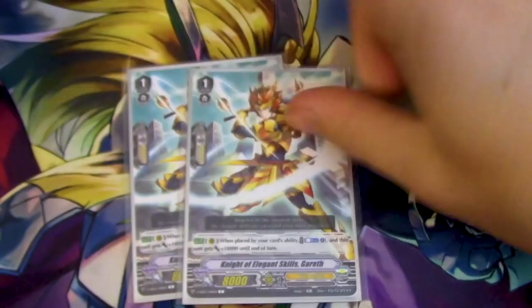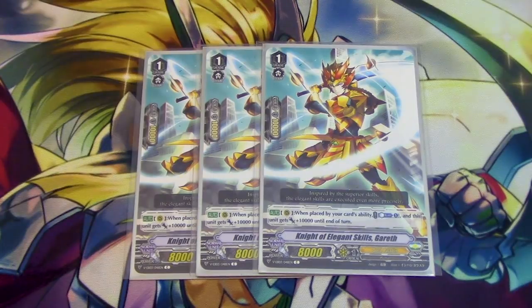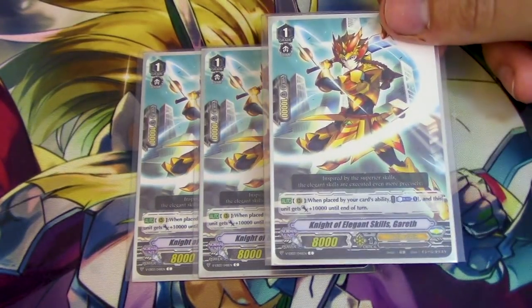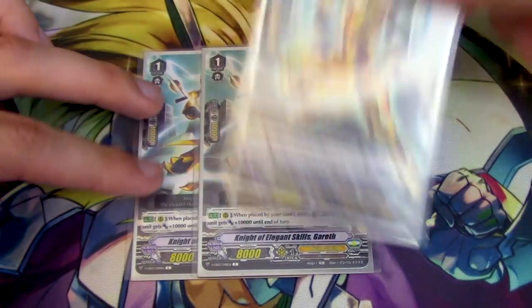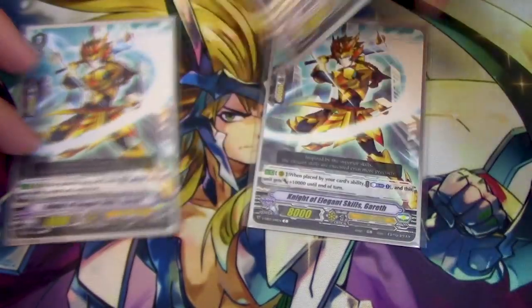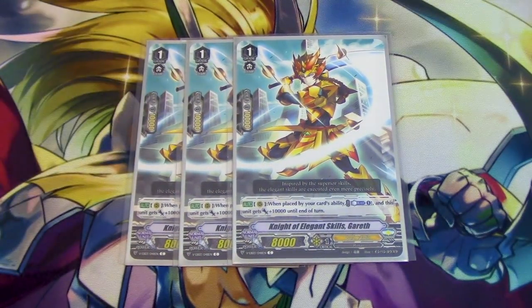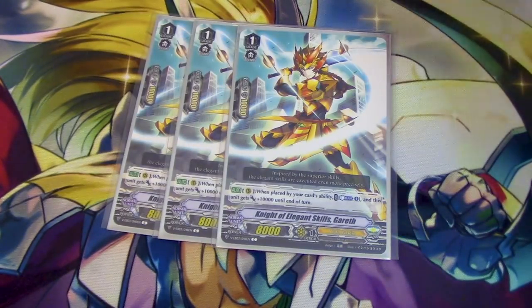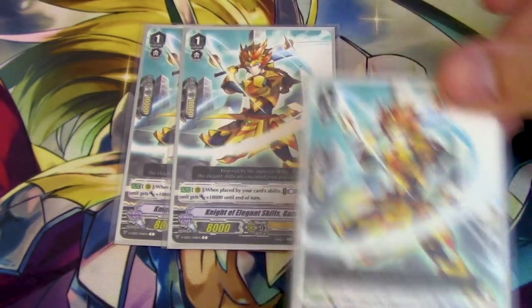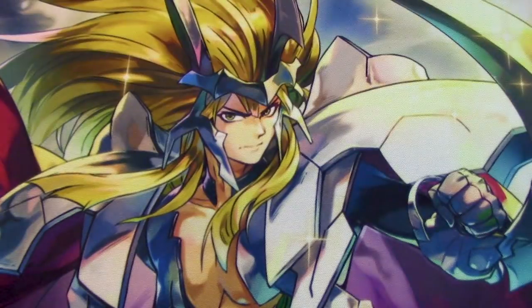We're running 3 copies of Gareth. We were originally only running 2 because we just needed it for the superior ride, but since we don't have 4-runner anymore, sometimes when your opponent's Vanguard is on an 8k base you've got to ride that 8k and swing. If I ride Gareth and then damage check the other one, I'm screwed. So I run a 3rd copy just in case I damage check the 2nd one and can still search it out with Bowman. Gareth's skill is when placed by a card ability: Counter Blast 1, it gets 10k.